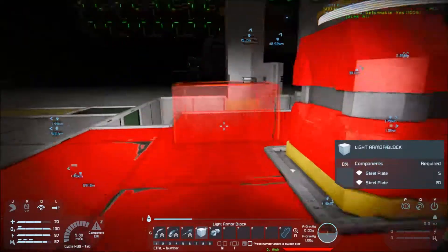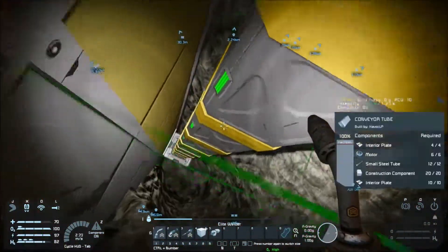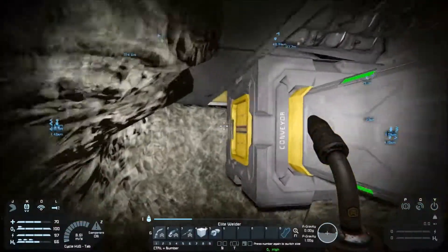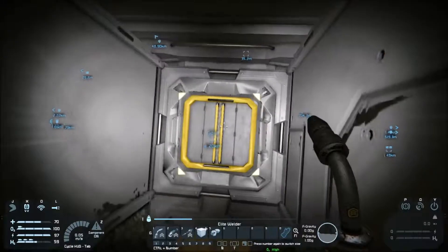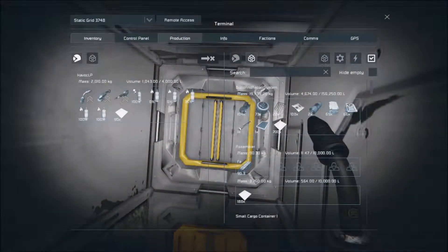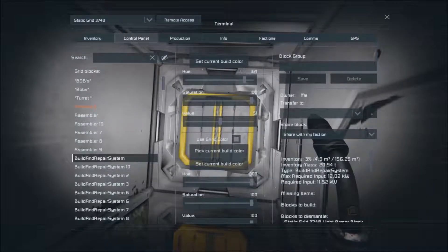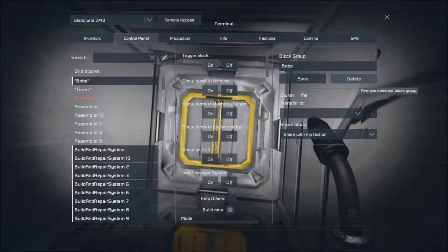I don't understand — these Bobs that we have are not all working. Case in point there's one right there. It's just a conveyor. That conveyor system is going to have to get moved. Let's go to his control panel. He looks... Use conveyors on, show on HUD. We have two Bob groups. That's a smaller group, we need to delete that one. This one has more, so we'll use this one.